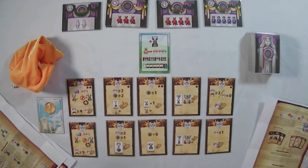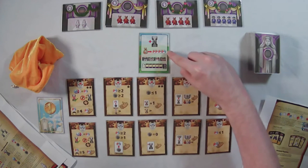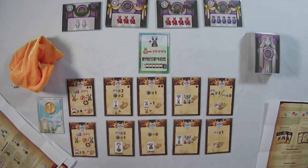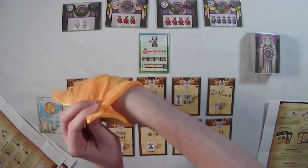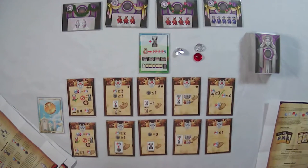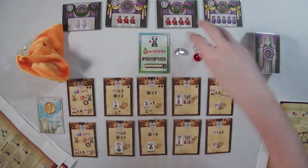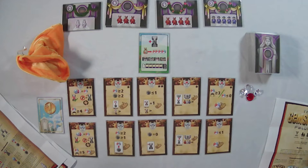We have gems in the bag. Based on the setup card, each person gets four random gems. When you see a gem with three colors on it, that means any color. So I'll take four gems for myself. We also have pylon cards — shuffle those and place them face down on top of the timing card.